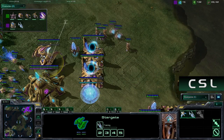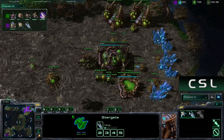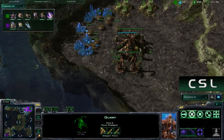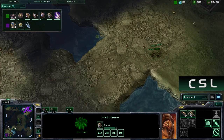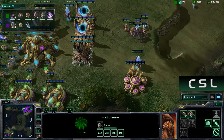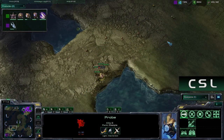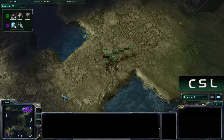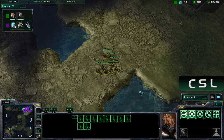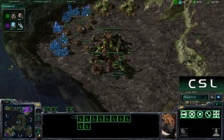Now my stargate is done and I'm building a void ray. But honestly, I think he's going to be ready for this if he scouts it. He does only have one queen at the moment and is building a second one. More zerglings coming in. As of right now, I'm not in a bad position. This probe is going to get picked off unfortunately, but honestly this position isn't really that bad. He's got about 10 zerglings with four more coming in to make a total of 14.